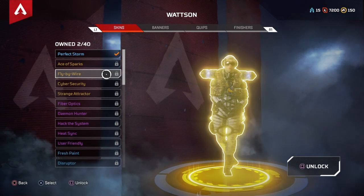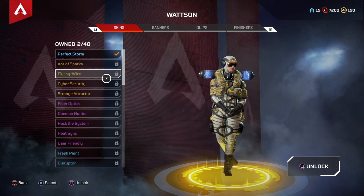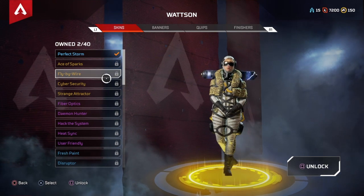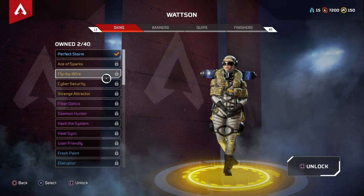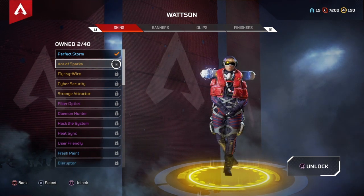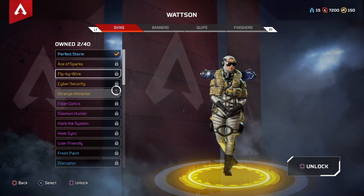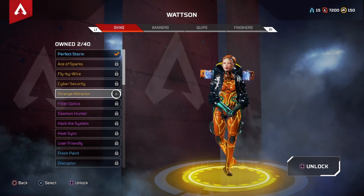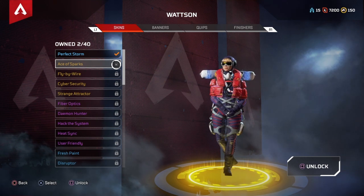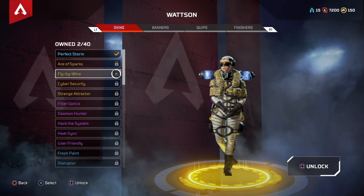Getting to our first legendary at number 5, we have Fly by Wire, which I think is probably the worst legendary for her. Every legendary is good — trust me, they're legendaries — but this is purely the worst. Her other version of it, Ace of Sparks, is honestly just way better and looks better. Fly by Wire is a little too plain for a legendary. If you look at Strange Attractor, look at all those colors on it — it's so colorful. Ace of Sparks is all reddish and pinkish. Fly by Wire is just a little camo with yellow and gray — it's eh, it's okay.